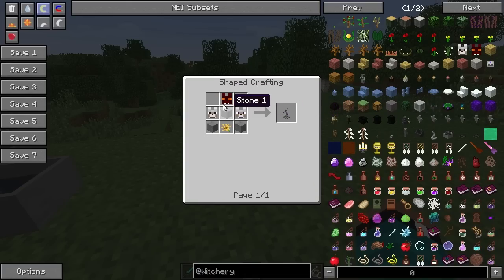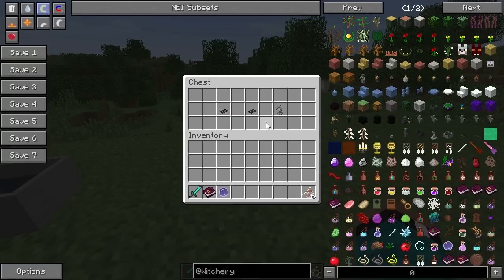Last but not least, we have a wolf altar. You're going to need wolf heads that drop from wolves and hellhounds, stone, and wolfsbane. Basically, when you become a werewolf, you can craft one of these wolf altars and you communicate with the deity responsible for lycanthropy in terms of lore. This gives you quests to do, and when you complete those quests it helps you level up your werewolf abilities.